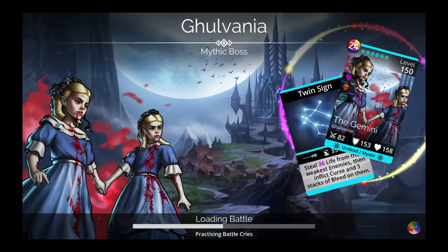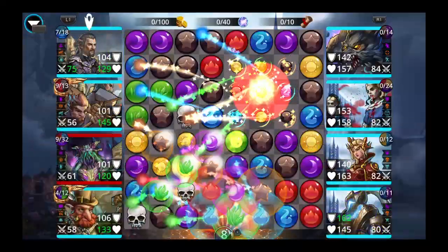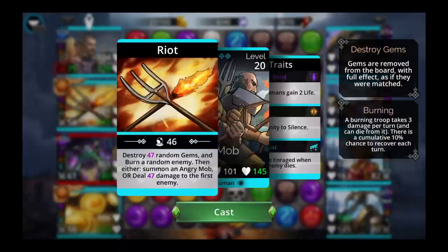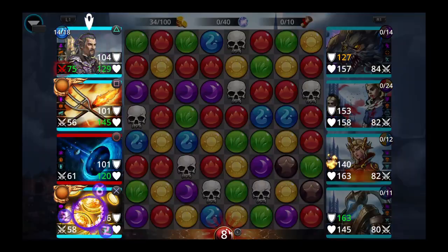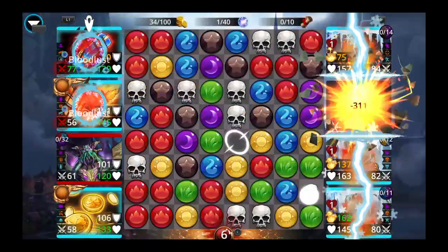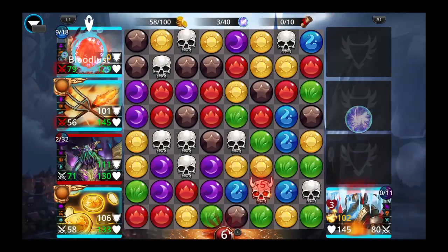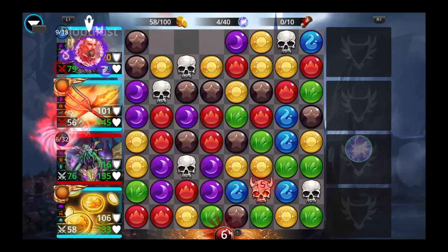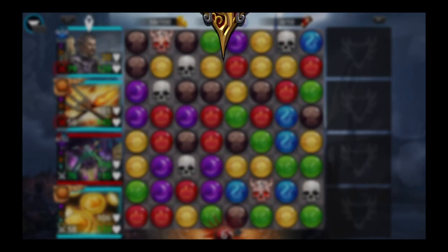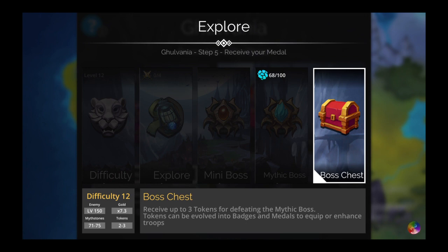Let's go fight the mythic boss. Cast Leprechaun, get your mana generator up, spam Angry Mob — kill the mythic, cast the weapon, and this fight takes 70 seconds. You like that? Let's see what we get from the boss chest... nothing good. That's shite.